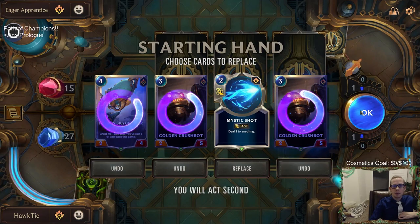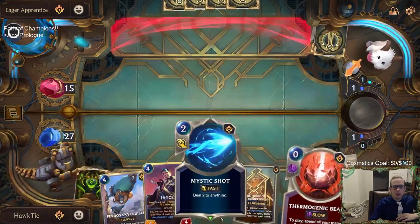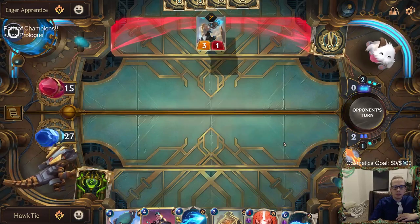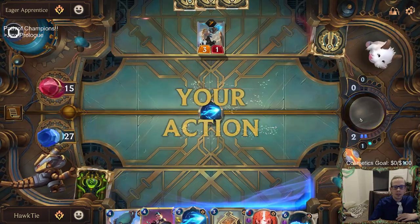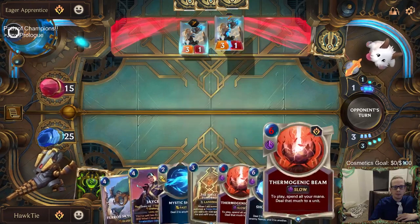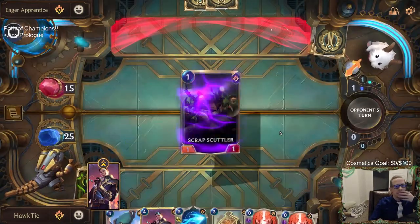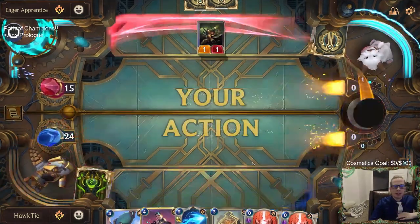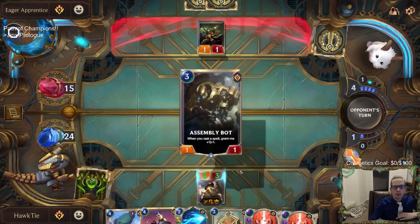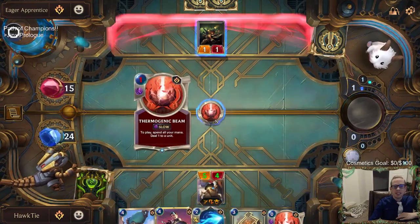Let's send back most of these cards and just keep Mystic Shot — it's a good versatile spell. The other cards are just average. We want our champion and a good curve. We'll use Shock Blast on both of them since that makes it a six-cost spell, which triggers our Jace synergies. It gets the plus-one plus-one because we played a six-cost spell, and now it has Challenger, Quick Attack, and Fury. Pretty cool. We'll use the Thermo Beam — the Hextech Handler is sweet, it's the upgraded Golden Crushbot.